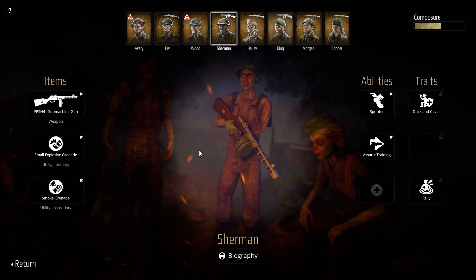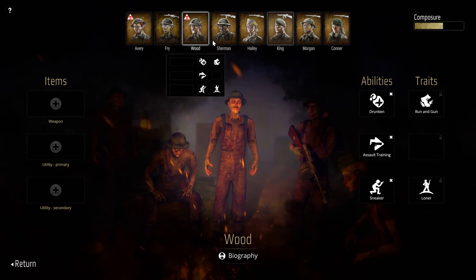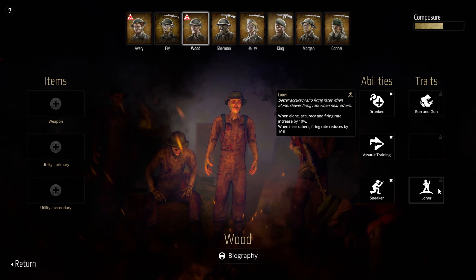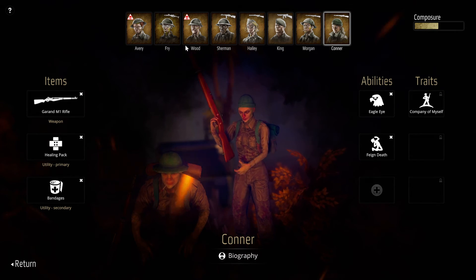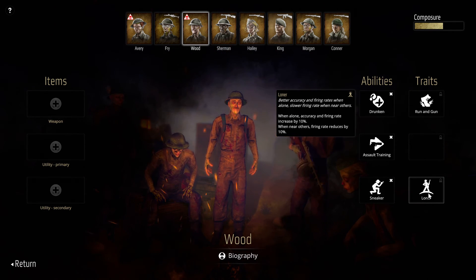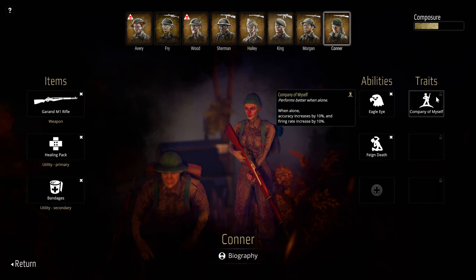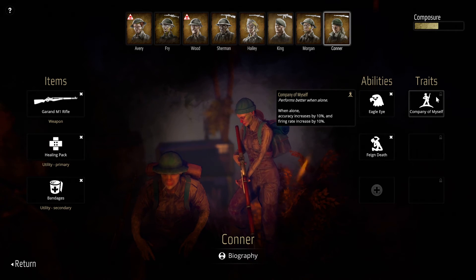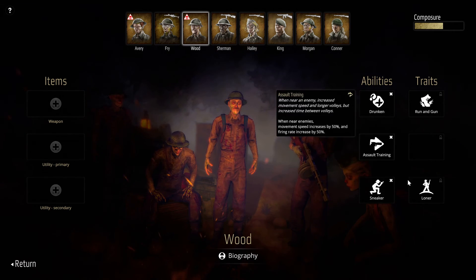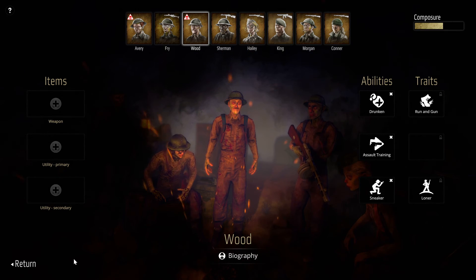This is great, I love it. Wood gained the Loner trait, just like Connor has it — except this one actually comes with a debuff when near others. So that's kind of rough.